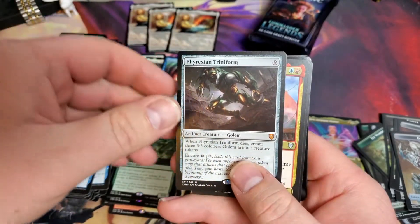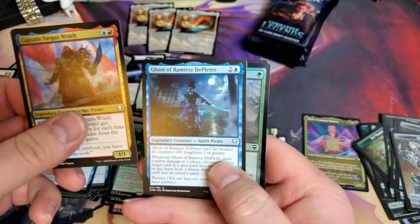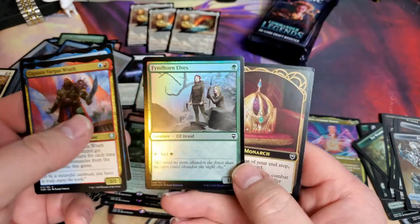Phyrexian Triniform - great card. Captain Vargas. Ghost of Ramirez de Pierto. And the Finhorm Elves.